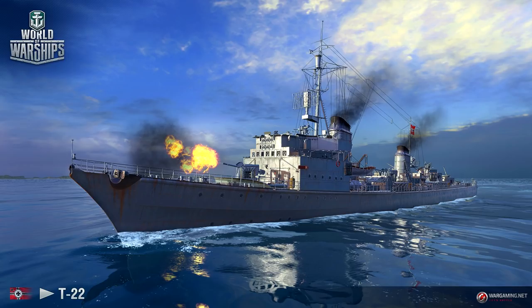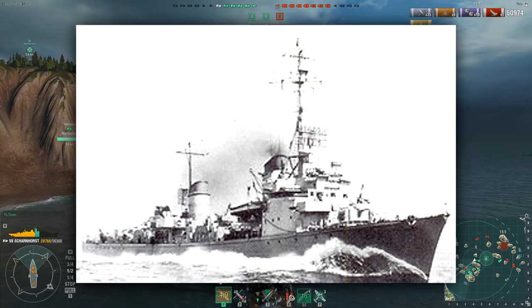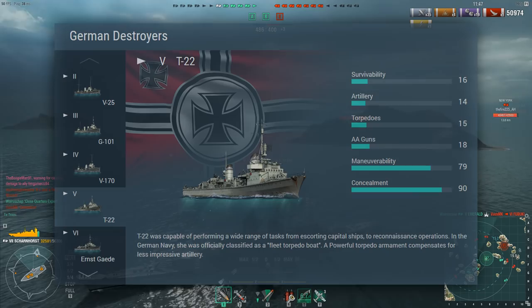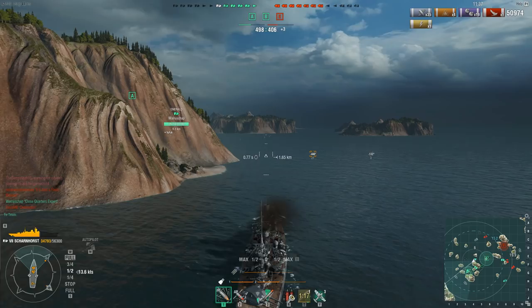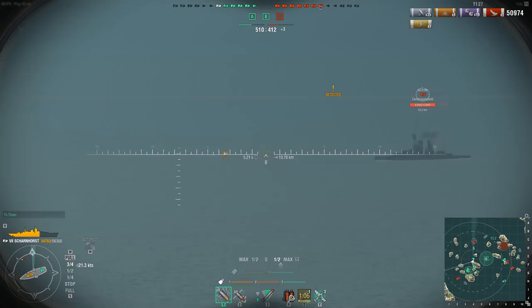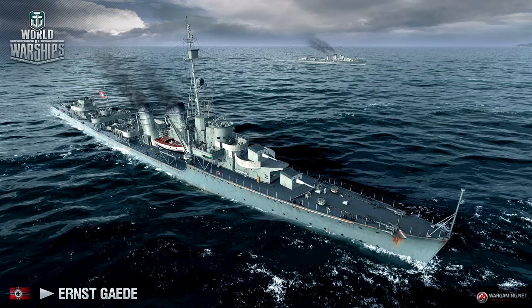The T-22 represents one of 15 completed Elbing-class fleet torpedo boats employed by the Kriegsmarine. They were support ships through and through, meant to serve in flotillas as escort ships. Eleven of the 15 were lost during the war, but despite machinery reliability issues, they proved effective, sinking a number of British and Canadian cruisers and destroyers. Main armament: four 105mm cannons with AA guns — four 37mm and nine 20mm cannons. Torpedo armament: six 533mm torpedo tubes. Top speed 32.5 knots with very good concealment. The ship will rely on speed and stealth for torpedo runs, with guns useful mainly in dire circumstances.